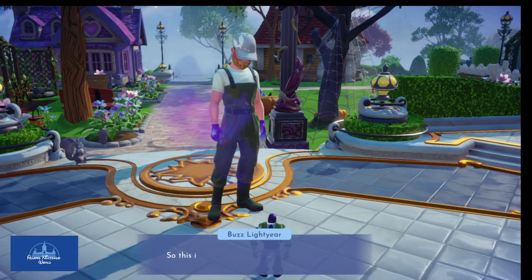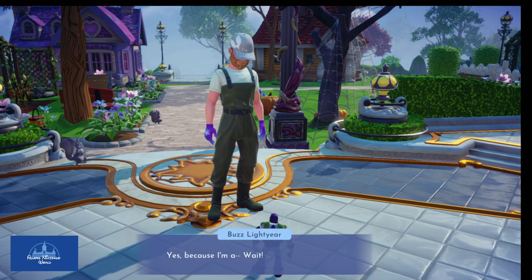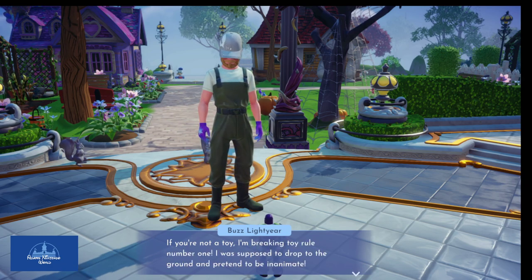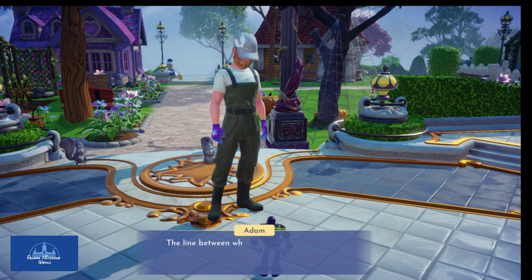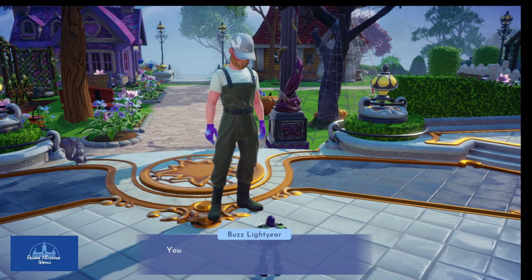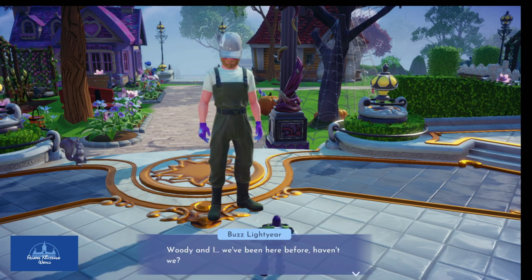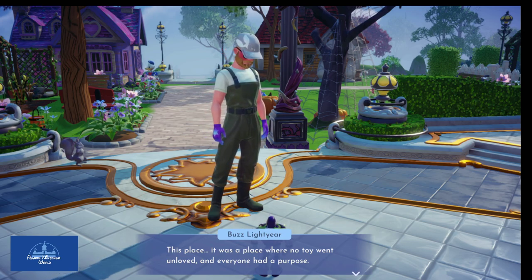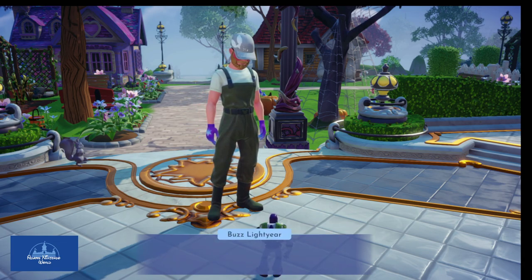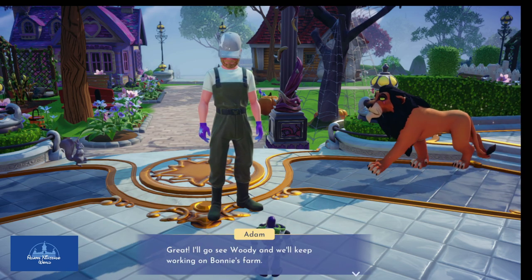Hello! Buzz is confused about why the player appears enormous. The player explains Buzz is toy-sized. Buzz says he should drop to the ground and pretend to be inanimate — toy rule number one — but the player says toys don't need to do that in Dreamlight Valley. Buzz says it's strange — now that he's in the valley it seems familiar. He and Woody have been here before — a place where no toy went unloved. The player says all his memories should come back soon.